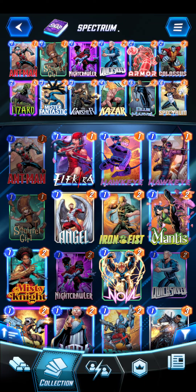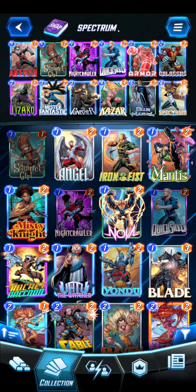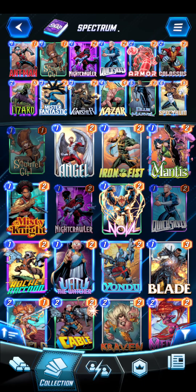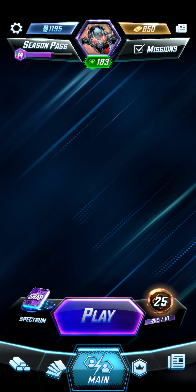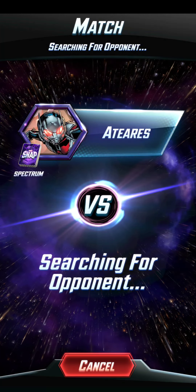We've only got 3 cards that don't have an ongoing. So let's just go ahead and dive right in, and let's see what we get matched up with this first go-around. I am considering actually dropping Quicksilver and putting in Yondu, but because we only have 4 one drops, I do like making sure that we get one the first turn, but Yondu is so good. All right, so let's just go ahead and hop in and see what we get matched up with here.